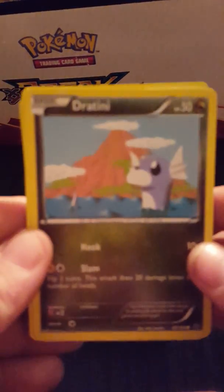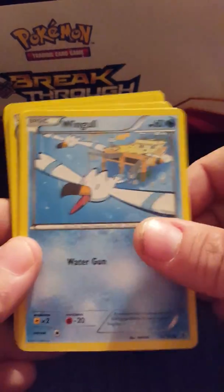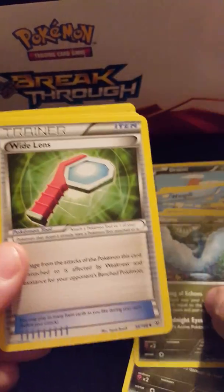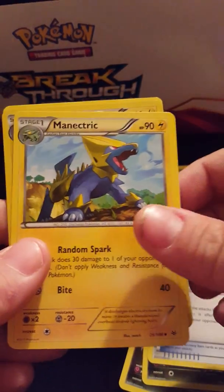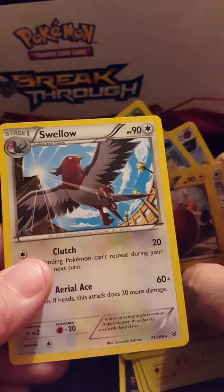Okay, we're going to go on to the XY Roaring Skies next. We got a Dratini — let's give it a focus, there we go — Dratini, a Natu, a Wingull, Fletching, Bagon, Altaria, Wide Lens trainer, Manectric, a reverse holo Electrode, and a Swellow. Pretty good, pretty good — a bunch of new ones I don't have. On to our third one, Ancient Origins.